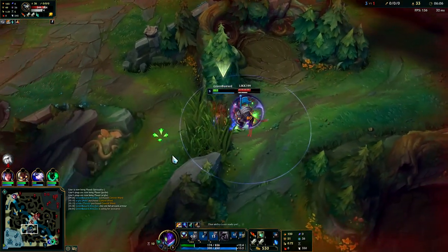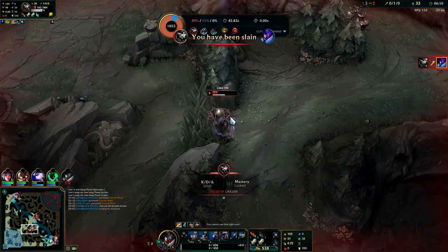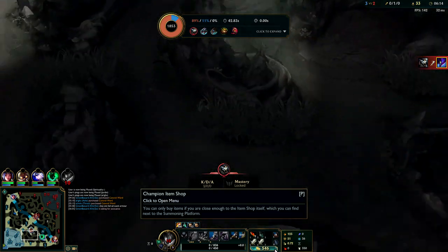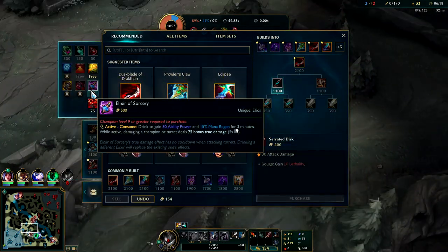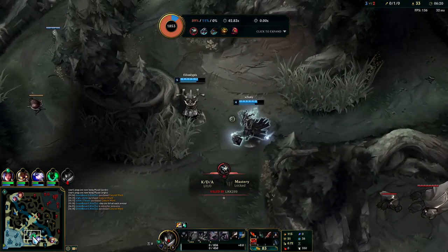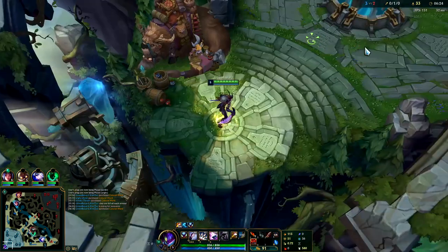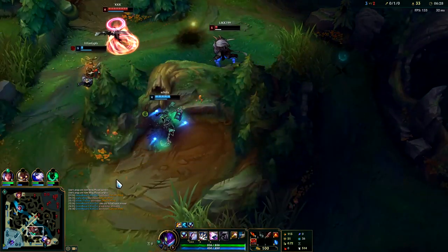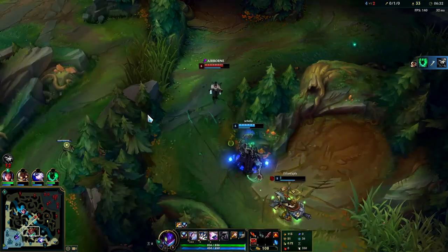I'm dead — I hopped over the wall right when the enemy jungler was already there. That is one potential downside to jumping over walls to get to your camps faster: if the enemy jungler just happens to be on that camp, it may not turn out well for you. Man, this is rough to watch, not going to lie.